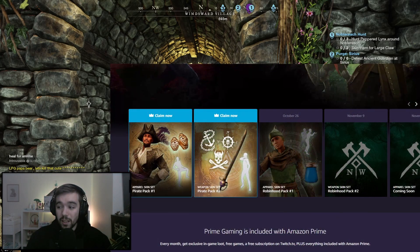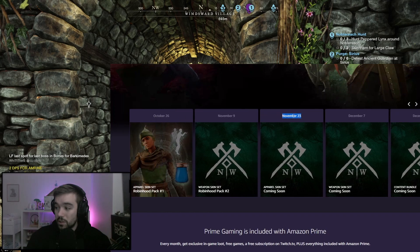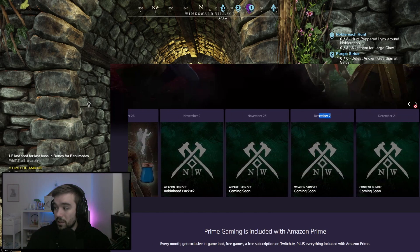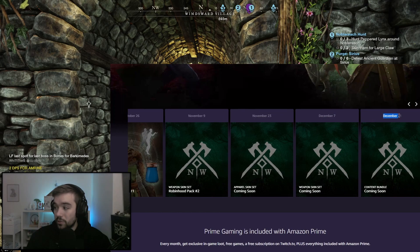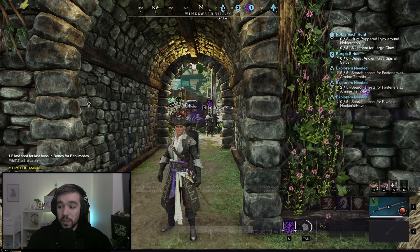As you can see in the Prime Gaming page, for October 26 we're getting the Robin Hood packet — a Robin Hood skin so you can run around looking like Robin Hood. Then another skin pack for Robin Hood later on, probably a bow skin. And then we have more coming November 23, December 7, and December 21 — probably some kind of Christmas skin.